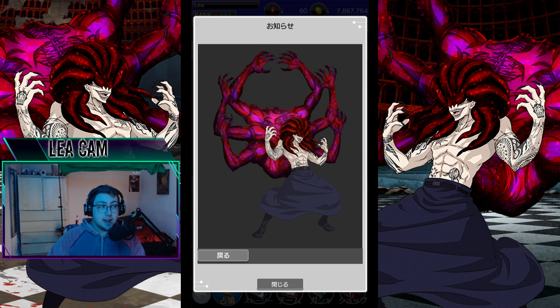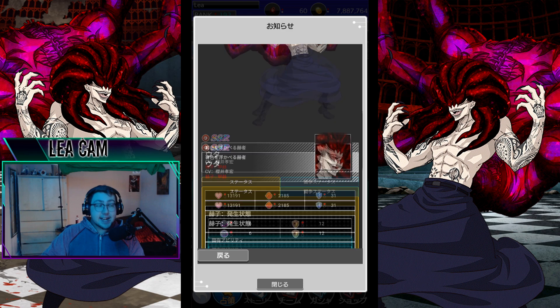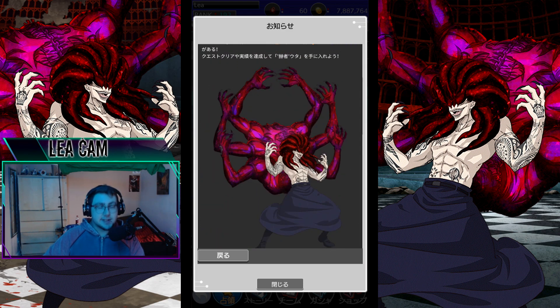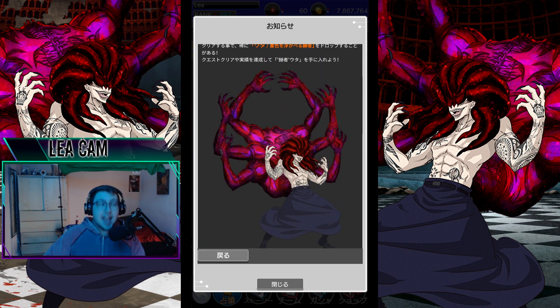Here we have the Kakuja Uta, who dropped during the war. He has the highest attack stat in the entire game, and he arguably is one of the coolest models I have seen so far. I'm super hyped about it, so today we're going to go ahead and cover it.